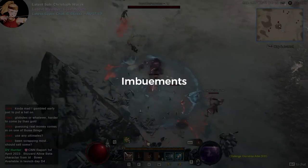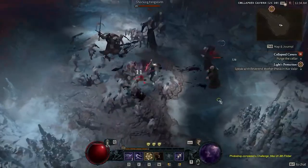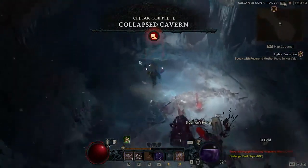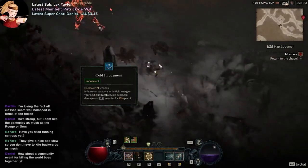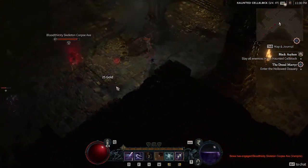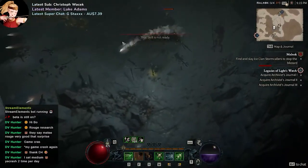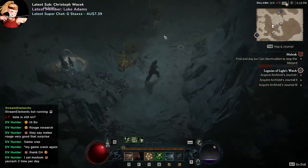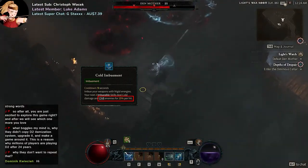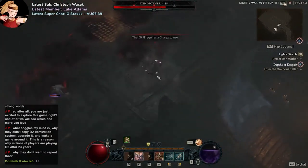For imbuements — shadow, cold, and poison — all work similarly: you cast an imbuement which grants your next two attacks additional damage for that imbuement type. For shadow, your attacks infect enemies with shadow powers that explode when the target dies or once worn off. For cold, your attacks will chill enemies, potentially freezing them. For poison, your attacks deal additional poison damage. For shadow and poison imbuement, crossbows have an advantage since your damage is based on weapon damage. For cold imbuement, its core chilling stat applies by a fixed percentage that is equal for bows and crossbows — the only difference is that bows can apply chill quicker. Overall, crossbows are better when using imbuement skills.